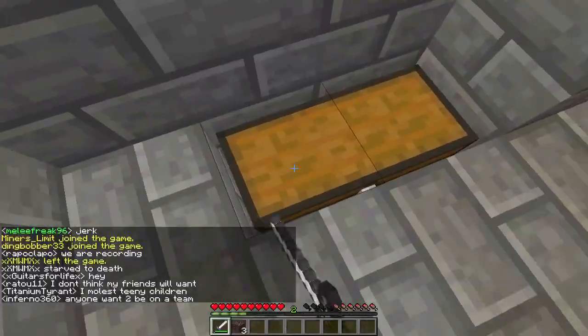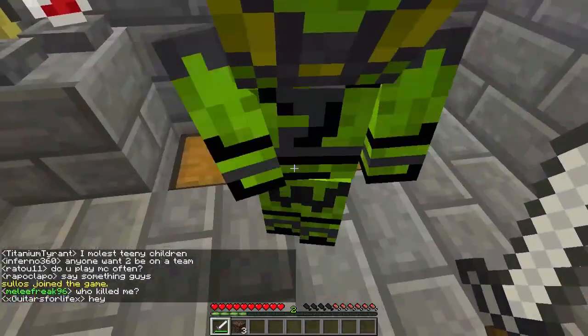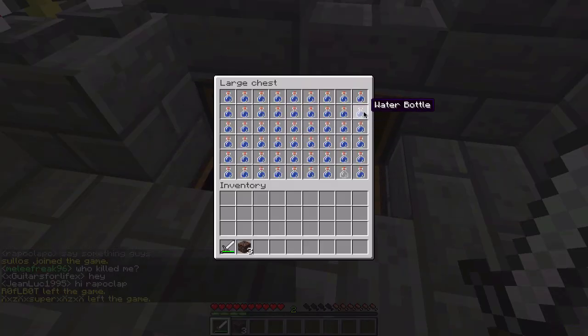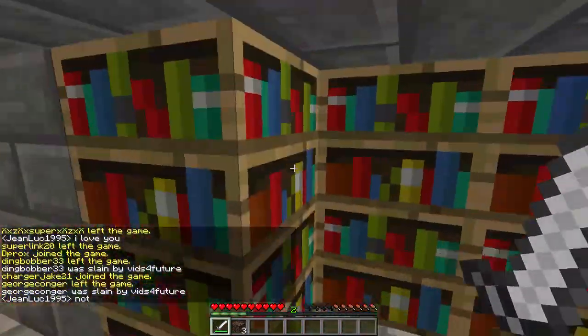Next we go on to the brewery room. We killed some slimes in the nether, so now we have magma cream, and we also found a blaze trap, so now we have a lot of blaze rods. Here are the water bottles.